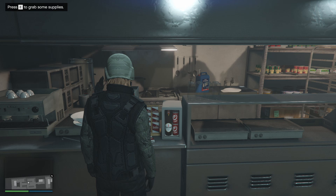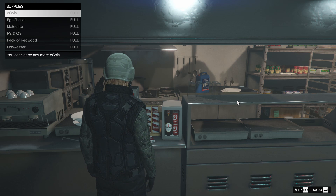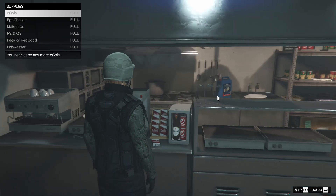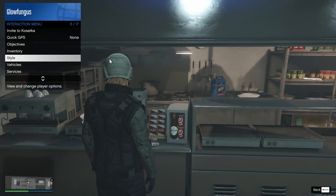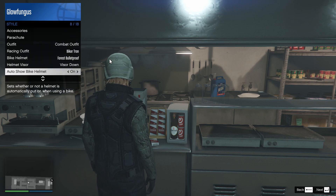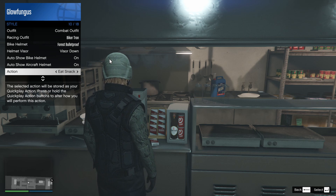There are a couple of things you need ready before starting your heist. You want to make sure you have all of your snacks — you can get them at the sub kitchen. Go to your Style, under Action, Eat Snack. When you do the Action, hold down the key and it'll eat the snack three times, so you get three times the heal for one snack. Just a bit of a tip there.